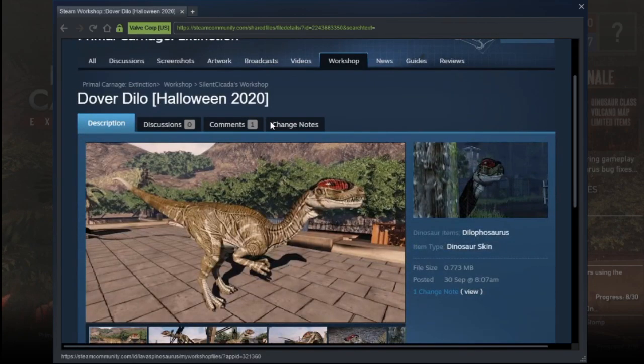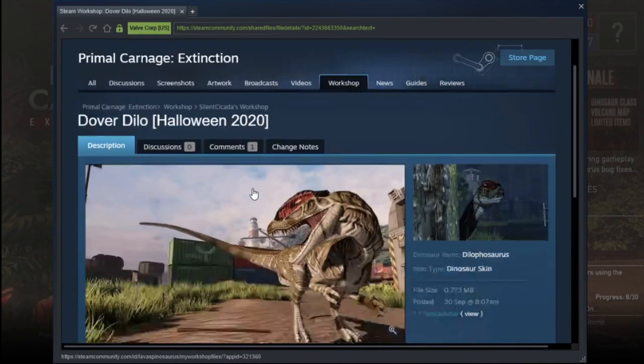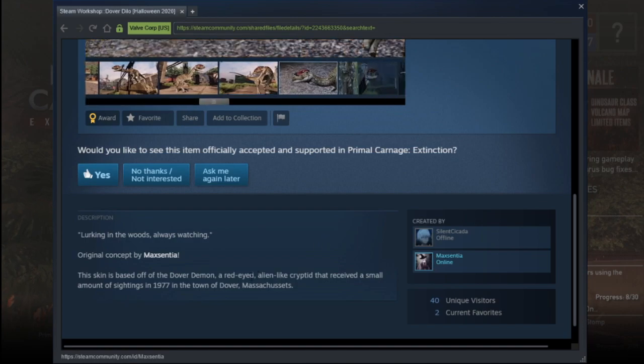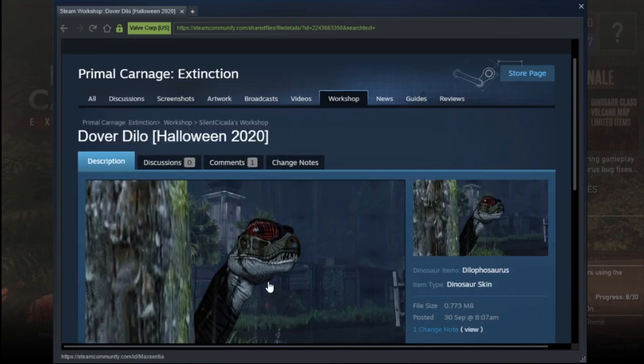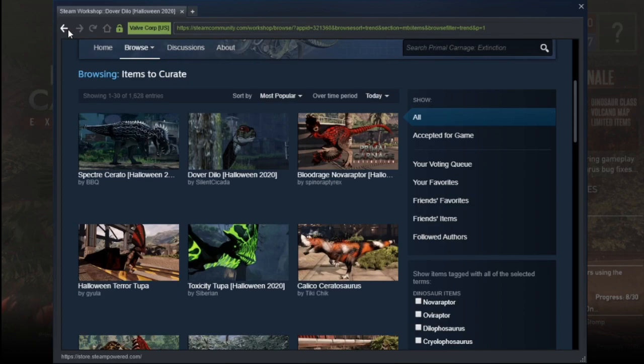What's this — the Dover Dilo. It's okay. Is it a mutation? Oh no, it's a skin. Who created it? Maxenture and Silent Cicada. Dover — I don't even know what that is. It's not really my cup of tea; I don't really know what the Dover Demon is, so there you go.